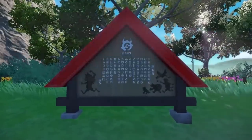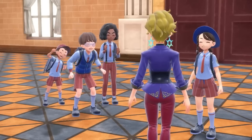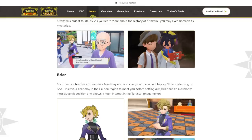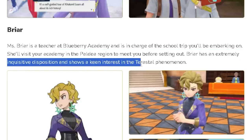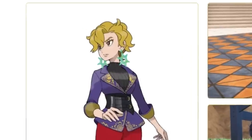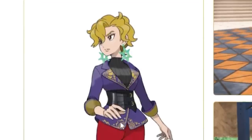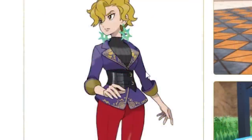We get a few more shots of the area and some new characters, including Briar. Miss Briar is a teacher at the Blueberry Academy and is in charge of your school trip. She'll visit your academy in the Paldea region to meet you before setting out. Briar has an extremely indistinguishable disposition and shows a keen interest in the terrestrial phenomenon. She has very big visual ties to Scarlet and Violet — wearing a Violet-colored jacket with symbols you'd see on the game's logo.